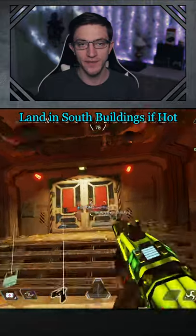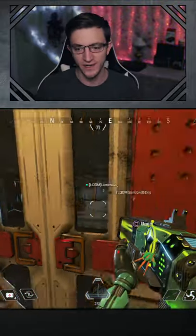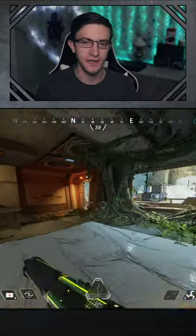We have multiple teams that are coming here. The best thing that you can do is land south of Checkpoint. There's a set of three buildings along with some pill boxes — again, a great spot.